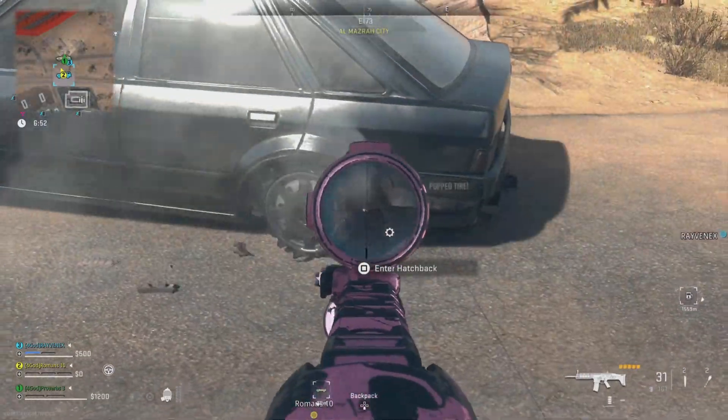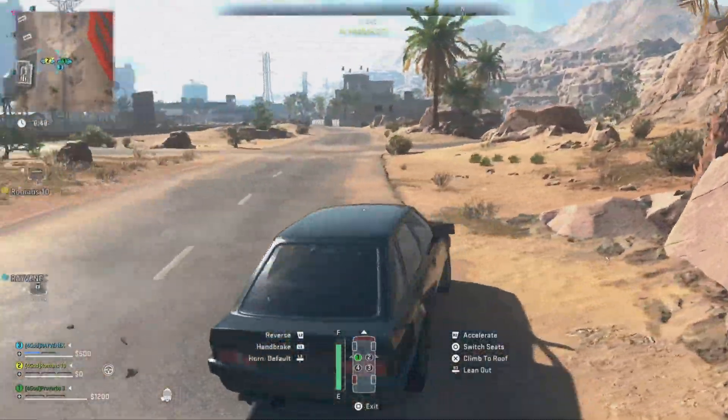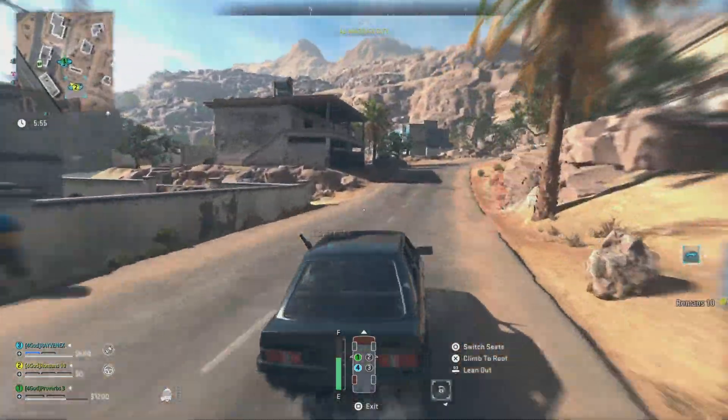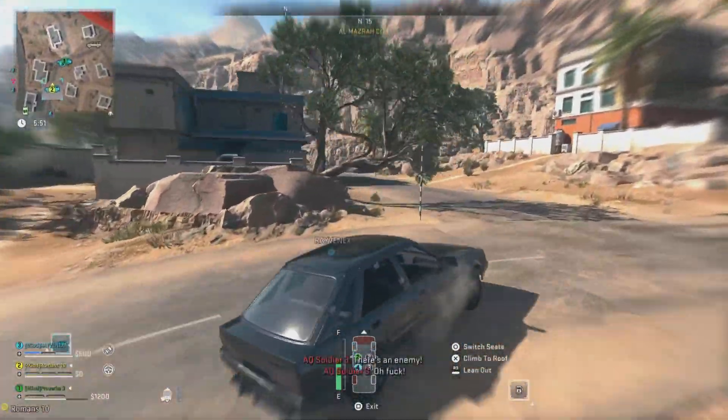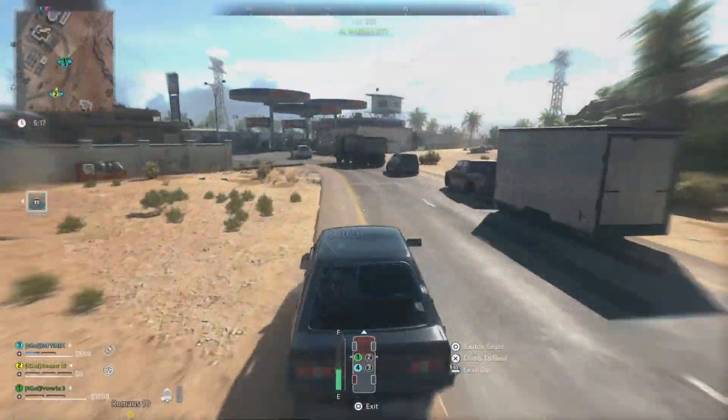Here is a tip from SpyGuy420: pop one tire on the back of a small car and it will make the vehicle much easier to handle for some weird reason. This is the perfect trick if you are trying to escape a squad that is hunting you, or if you are driving in an area that requires precise handling.